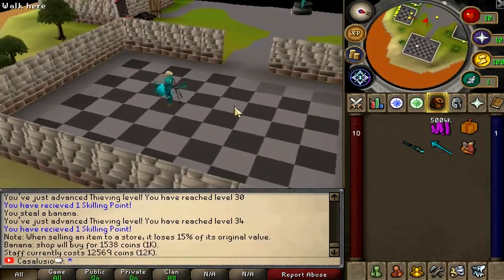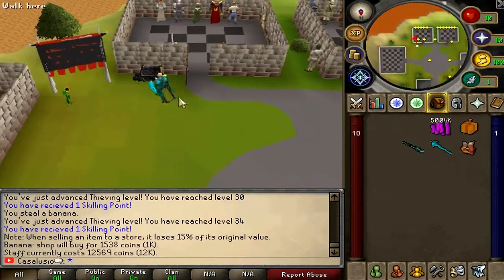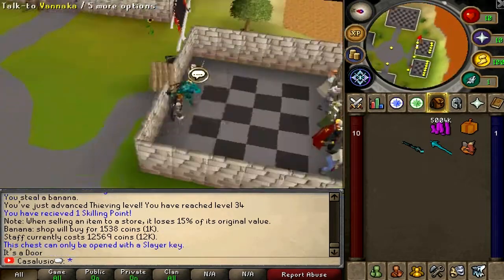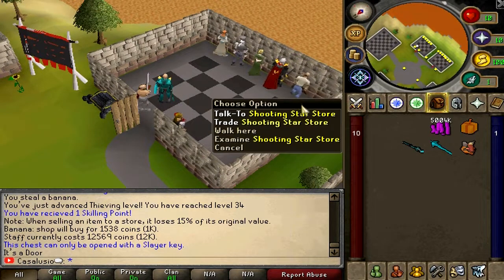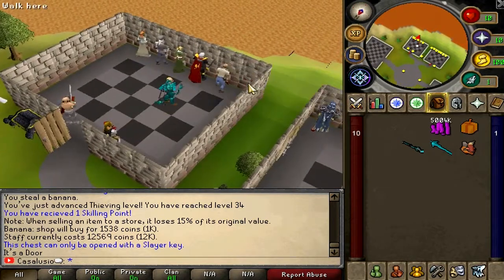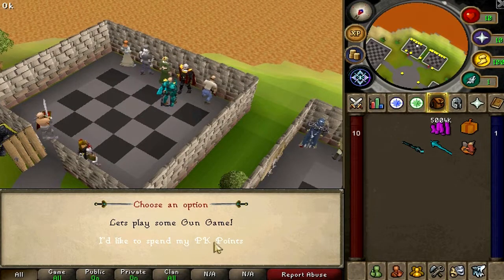There's an empty building that looks like a work in progress. Here you have a slayer reward chest — you need slayer keys to check the rewards. All the slayer masters are in here: Vanaka, hard slayer tasks, elite slayer tasks, medium slayer tasks, plus prestige, gun game master, and shooting star. Gun game master looks interesting — let's see what's up and play some gun game using PK points.